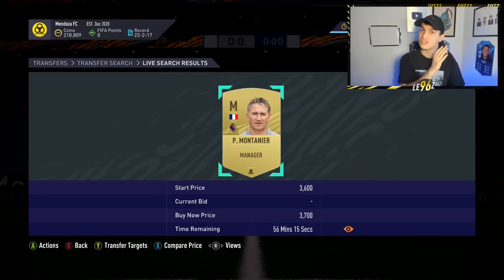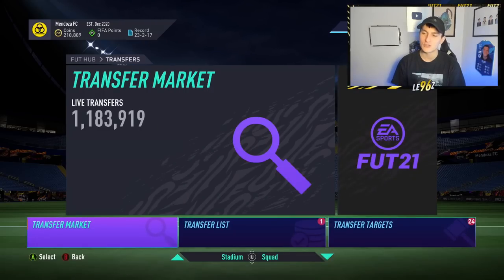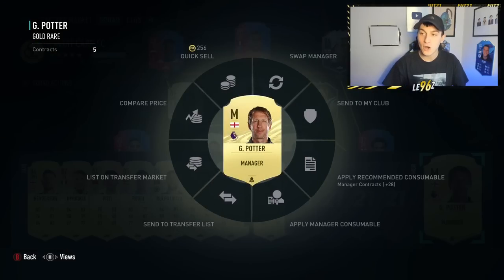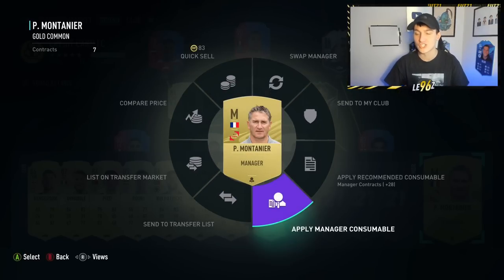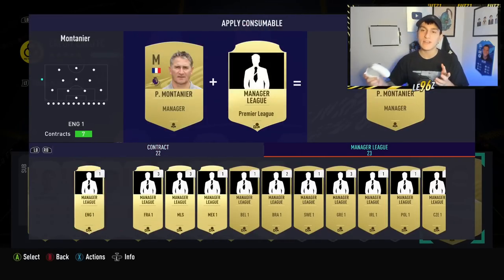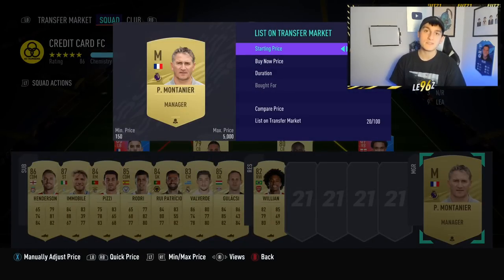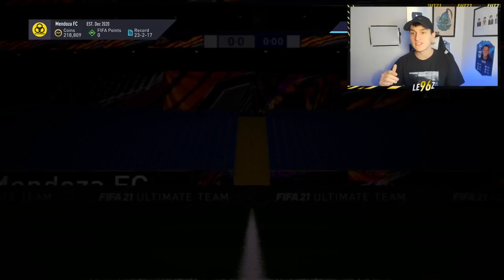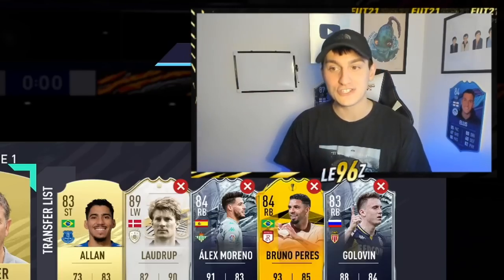Now, the best time to do this is when you watch this video, providing there aren't too many views on it yet — if a lot of people watch it the price will come down. So we come over to our squad, take our current manager out, bring in our French manager Montanier, apply the Premier League manager consumable, and there we go — we now have something worth 3.5k theoretically. The great thing is you can do this as many times as you want. If people stop buying, just bring the price down slightly and they will sell because people can't be bothered to go through the same process.